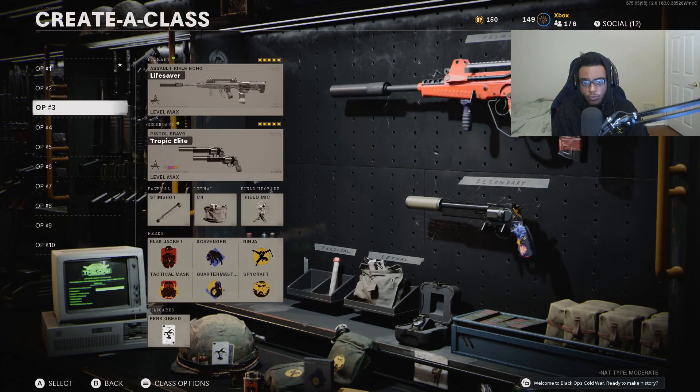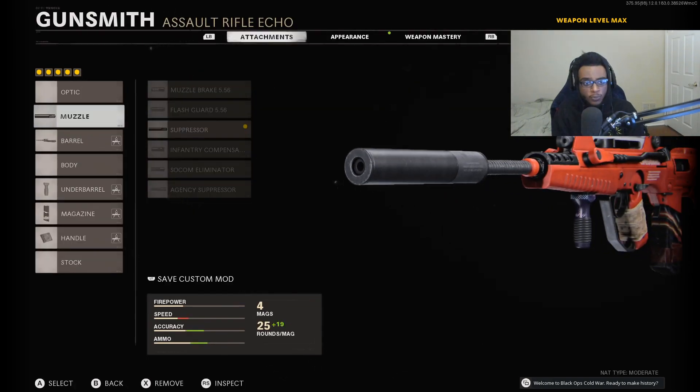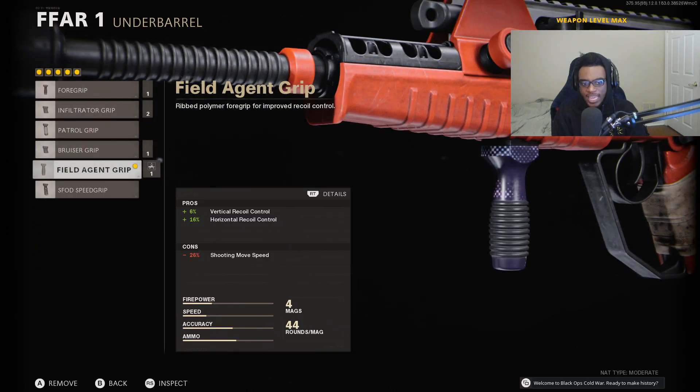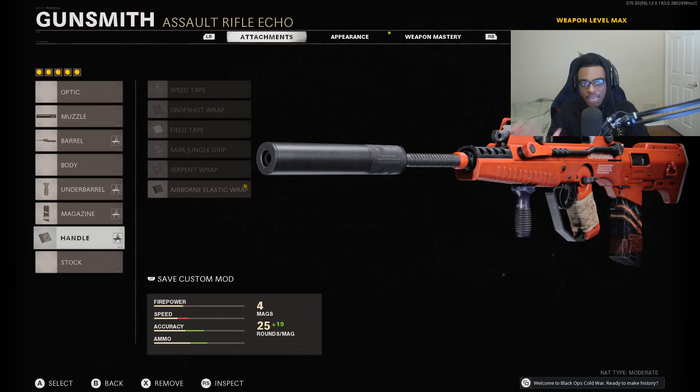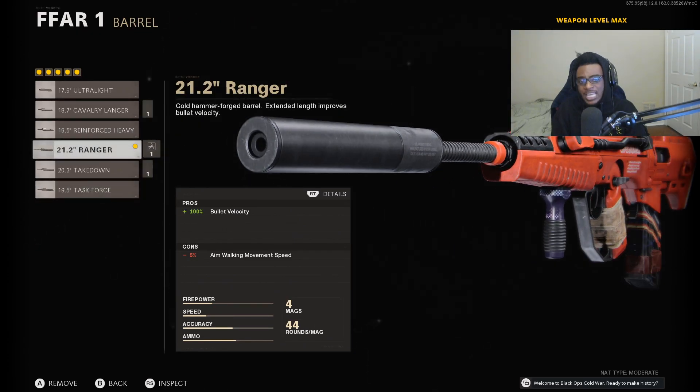Class setup number three is the FFAR, a five attachment setup absolutely geared for run-and-gun aggressive play. We're running the regular suppressor, the 21.2 inch Ranger barrel, the Field Agent Grip, the Stenag 44 round magazine, as well as the Airborne Elastic Wrap. We only need five attachments because they buffed this weapon making it more effective at close and medium ranges, and it's still good at long ranges due to iron sight adjustments made last season. They tweaked the Ranger barrel, removing all aim walking movement speed penalties, making the FFAR amazing at medium ranges — you'll be able to strafe enemies out.